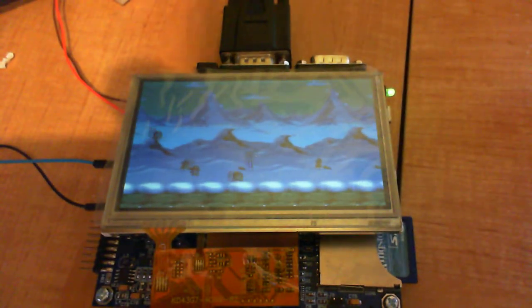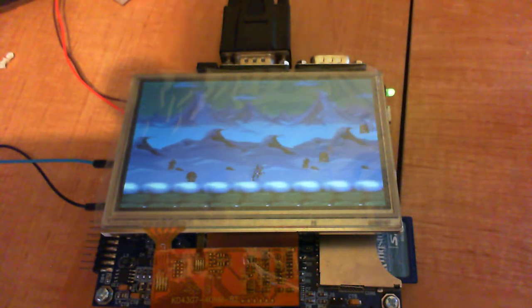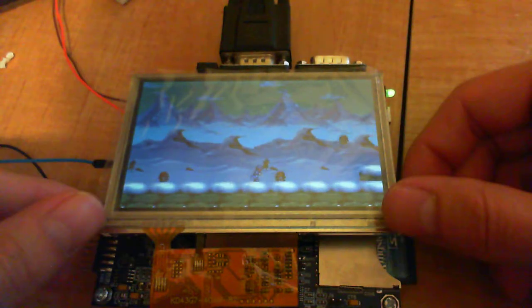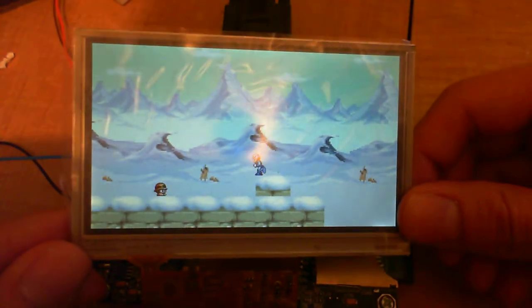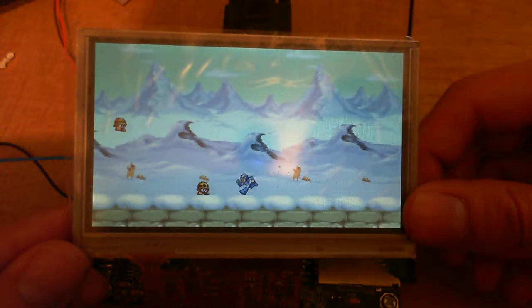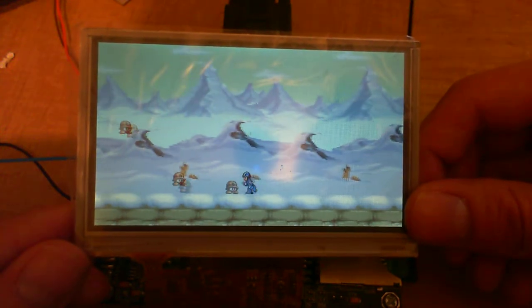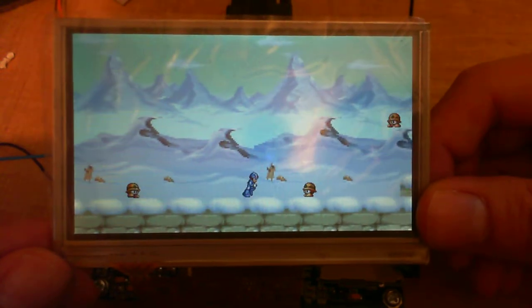Hey guys, so today there's another update on the console project. As you can see, there's collision detection now. As a proof of concept, every time Megaman hits the metal, the metal will disappear.